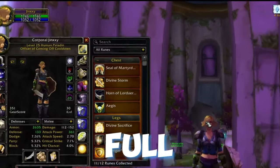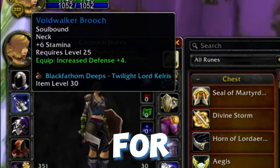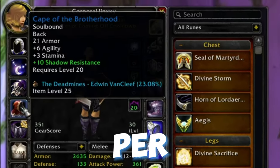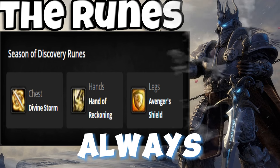My paladin is almost full BIS with a few exceptions, mainly the neck and the random green cape that is BIS for some reason. With your gear, your primary focus is stamina and strength for TPS, or threat per second. The runes you see on screen now are standard.